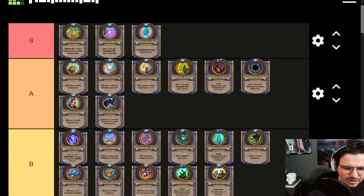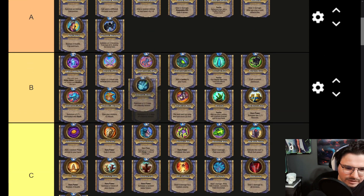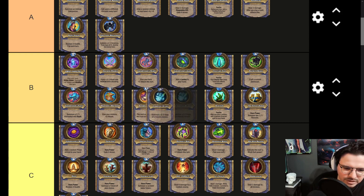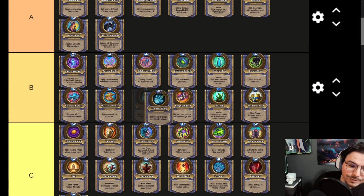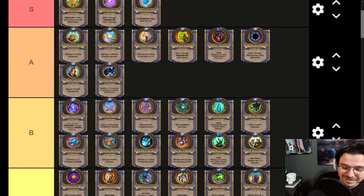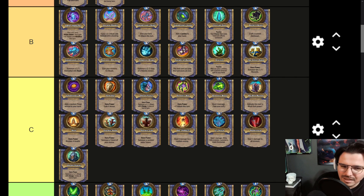Emperor Wraps is kind of nuts — I'm a big fan. You need a minion to play it again, so I think it's B tier, probably right below Pharaoh's War Mask. It gets you a copy of different things with a lot of cool benefits — copying a minion is always the strongest. It's in Paladin though, which doesn't have a lot of copy benefits, so it gets a bit of a downside. If it were in other classes, it could easily go into A tier, but in Paladin it stays at B.